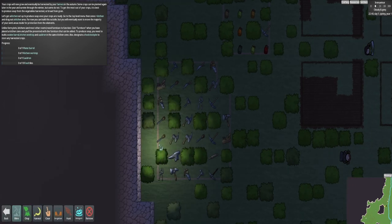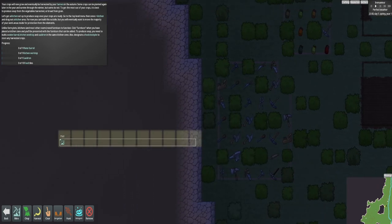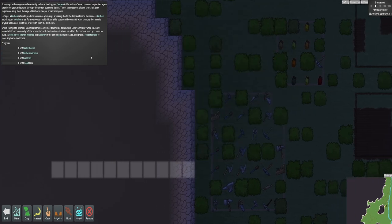We need to strike the earth and get into here now, because we need to build some rooms. I'm going to mine inside here. You click mine and do like this. These rooms need to be a certain size. We need to build - it wants us to build a kitchen, and the kitchen is where we're actually going to make all the meals and stuff.